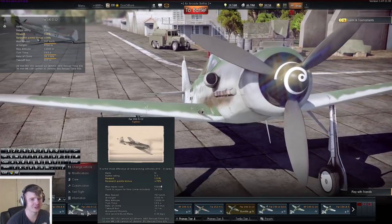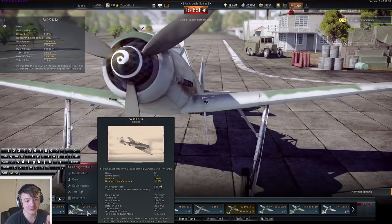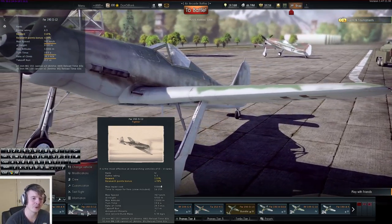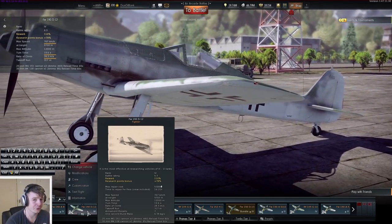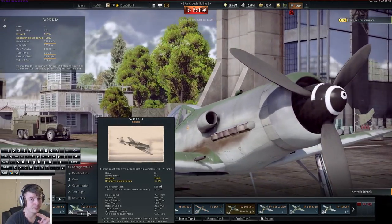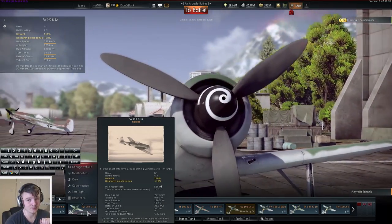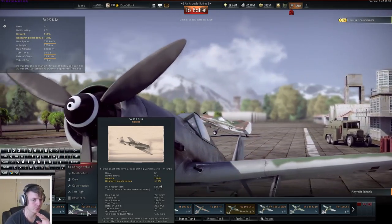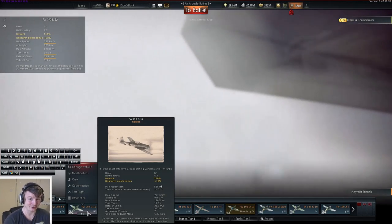In terms of flight specifications: 767 kilometers per hour maximum speed, turn time 19.6, rate of climb 28.3. German planes are meant to build an altitude advantage and boom and zoom, not turn fight. They're built to boom and zoom, and given their heavy armaments you're ideally supposed to kill your enemy in that first swoop. If you have to circle around, you're wasting time.